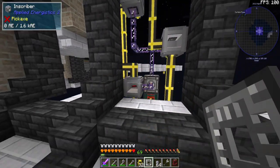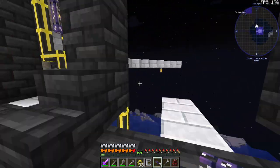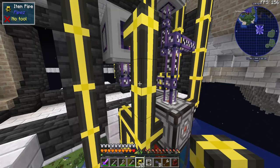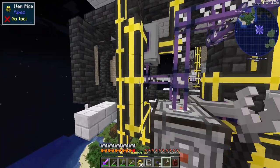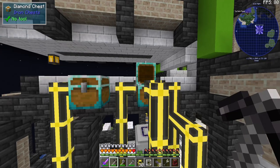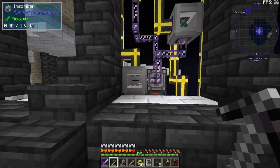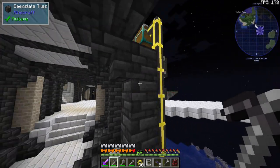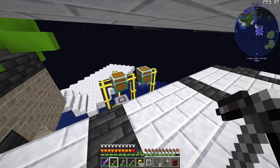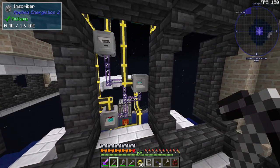We put the press in and now we have to power it from the bottom instead of from the back so we can pull items out the back. We put some materials in here and watch this thing process. The speed upgrades will go in later, but it just got pulled out — we're making the processor right now. And there we go — we have our engineering processors. Very cool. So if we put the items to make this in here, it will make it on its own. This is automated!